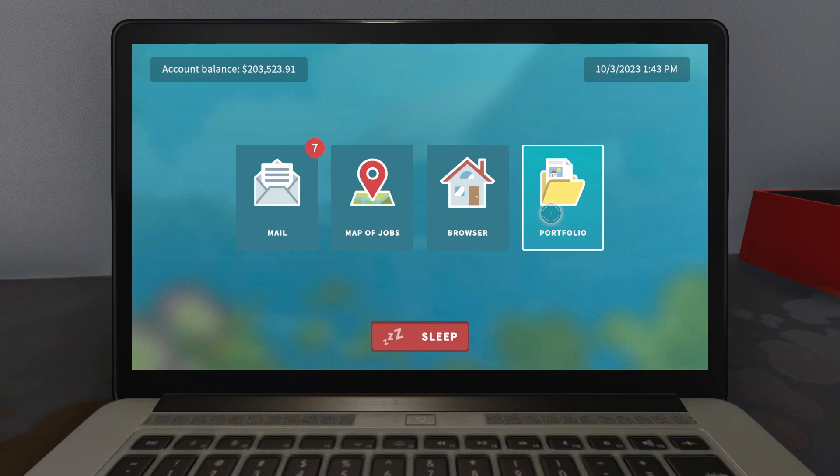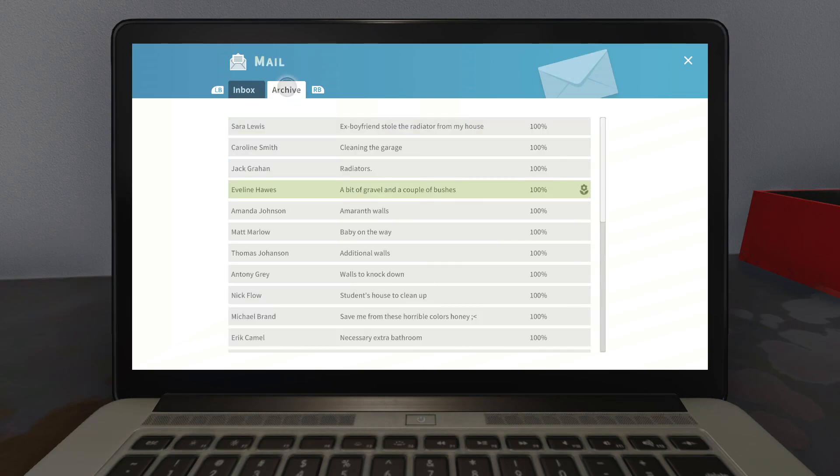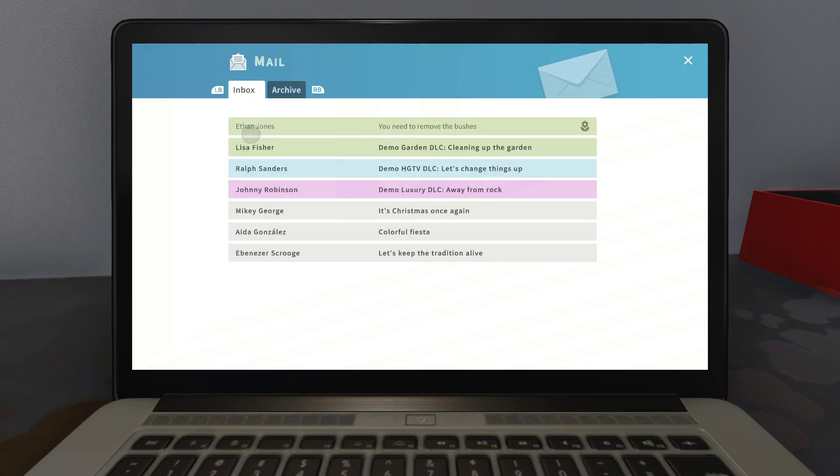How do we have two hundred and three thousand dollars? Okay, so what do we got here? Ethan Jones — you need to remove the bushes. Demo garden, sit garden DLC cleanup. Do I have the DLC? Okay, archives — holy crap, we did a lot. Hmm, it's Christmas once again. Colorful festivities. Let's keep the tradition alive.